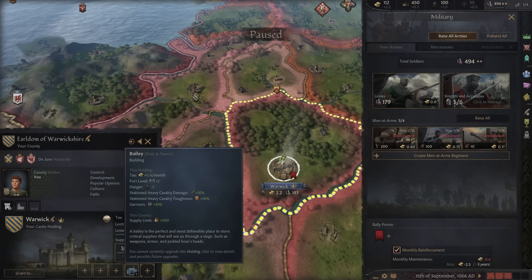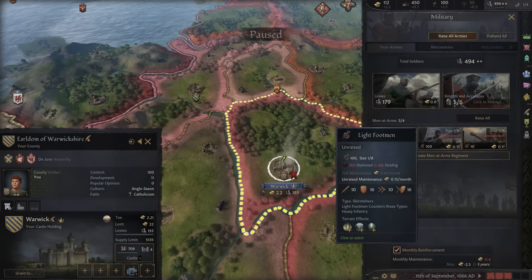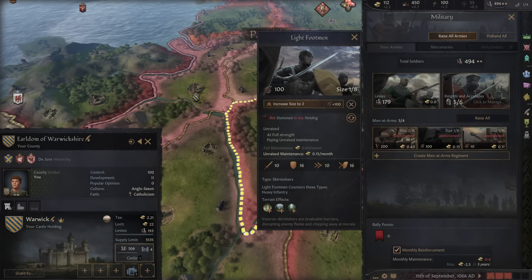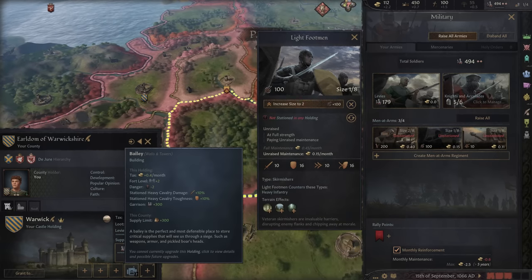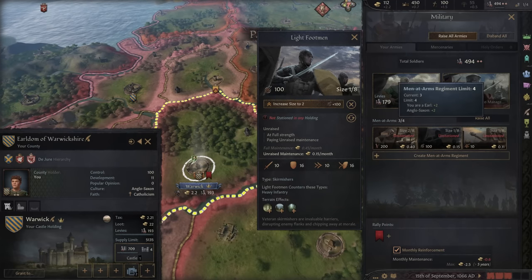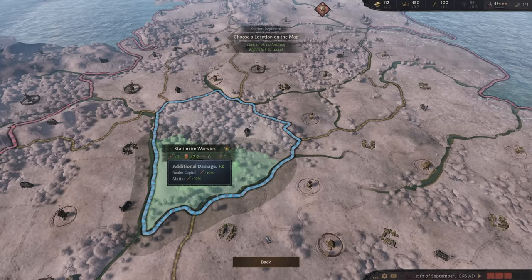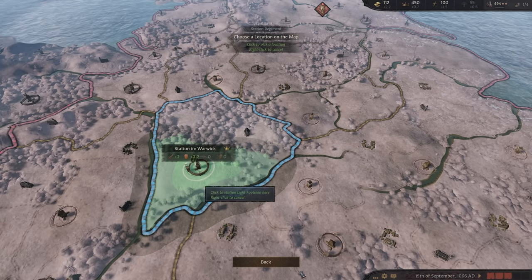Over here in Warwick, we've got a level 2 bailey. Not only do we have our typical benefits, but it also reduces danger by 2 — that's going to be important whenever we're traveling through our lands. If we station heavy horsemen here, they'll get more damage and toughness. You're not able to spam buildings anymore to buff all of your men-at-arms; you've got to build buildings and then station your group there. Right now, we're going to station our light footmen in our capital, providing 2 more damage and a bit more toughness.